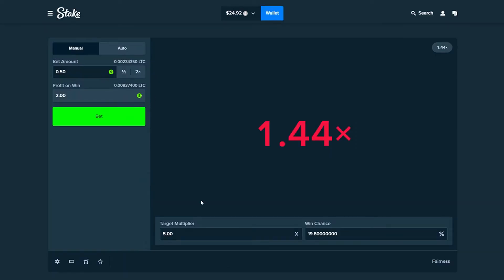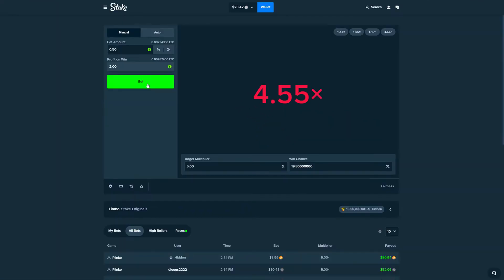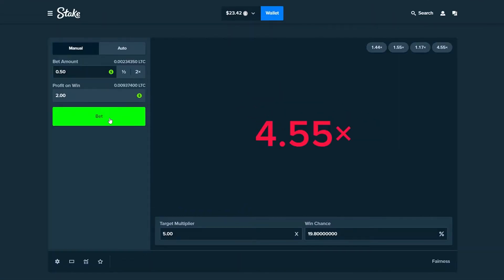We're going to be hunting for this 5x multiplier. We're going to start off with 50 cent bets and see where the luck is today, then slowly increase from there. It's all 1x so far — that was way too close, man. That's just rubbing some salt in the wound.